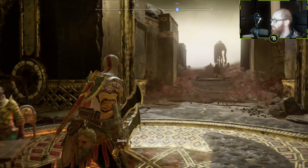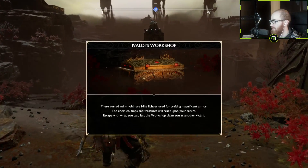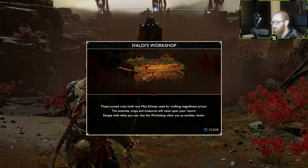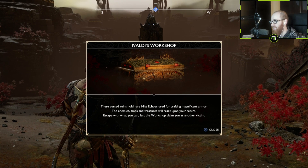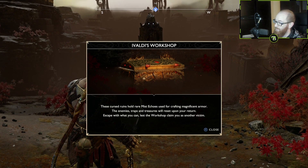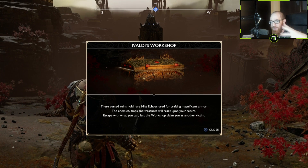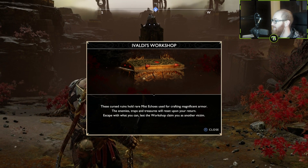But the only thing is, this place is weird — there's this Mist inside. These Cursed Ruins hold rare Mist Echoes used for crafting Magnificent Armor. The enemy's traps and treasures will reset upon your return. Escape with what you can, lest the workshop claim you as another victim. So as soon as we go in, we start getting poisoned by a Mist, and we gotta kill all these enemies and get enough Mist Echoes.